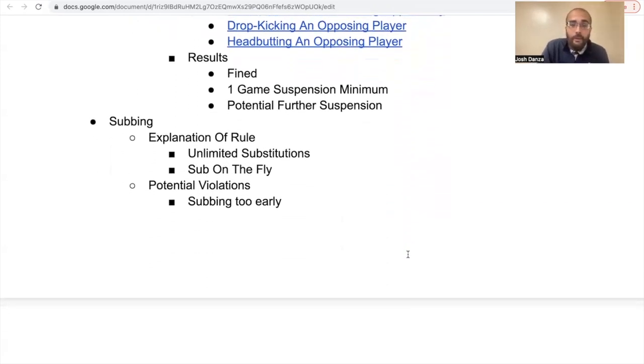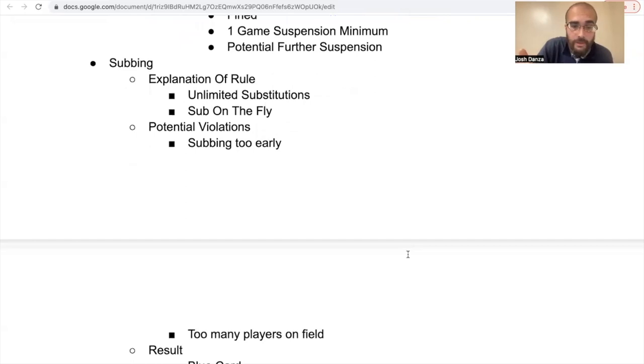Regarding substitutions: we are allowed to sub as many times as we want — a player could go in and out a thousand times. We'll be subbing on the fly, meaning you can sub at any time throughout the game. A player runs off and another runs on. Make sure that whoever you're subbing in for has already run off the field before you enter. Potential violations include subbing too early or having too many players on the field, which results in a blue card.